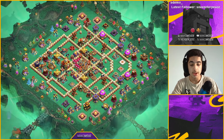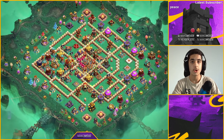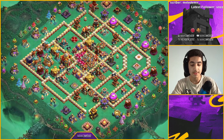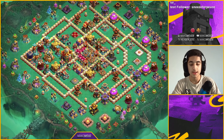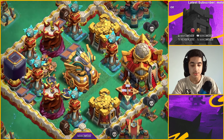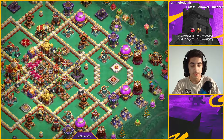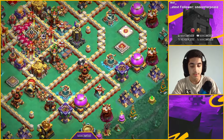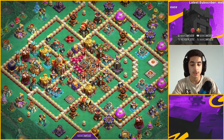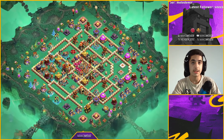Here is base number two. This one is similar to the first base — it's also designed to defend fireball super witches. This eagle right here is kind of unconventional; usually you have the eagle kind of unprotected, but in this case if the attacker goes for fireball right here and then the opposite side, the eagle will keep shooting down on the super witches, hopefully slowing them down, and eventually it will end up in a fail. If you want to copy it, it'll be linked in the description.